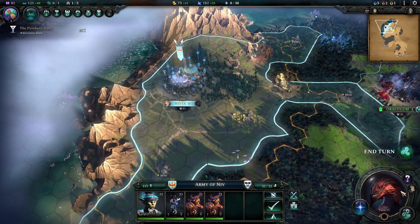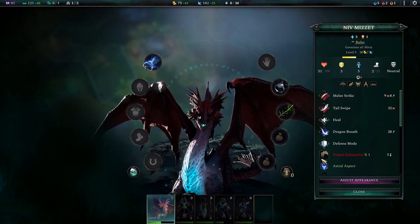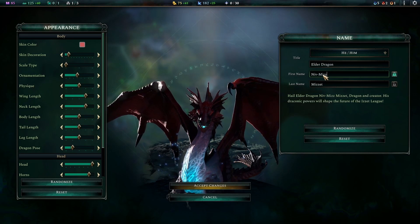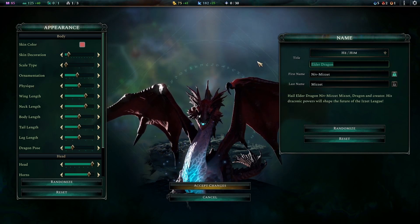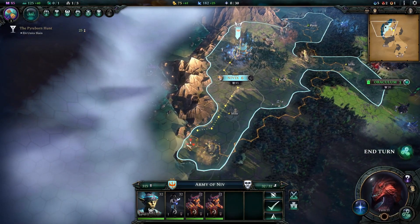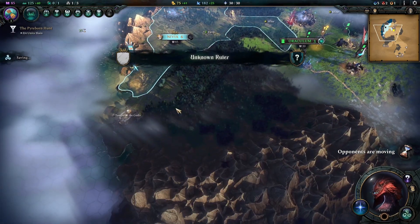We go ahead and recruit our general — Orbios the Soother — but we give her a makeover: she becomes Izmagna Mizzix. Until we get our golems online, we'll make her a sword and shield build. We also check on our main army and fix Niv Mizzet's name and title. We begin sending Mizzix's army over to the ocean for her sailing campaign.